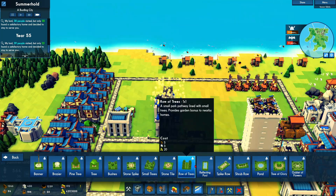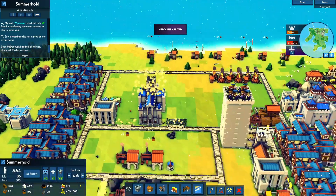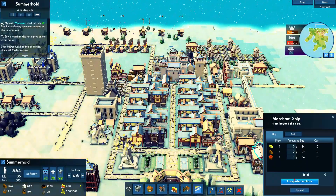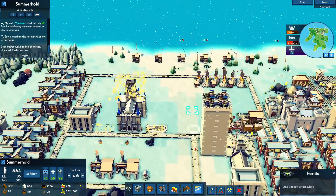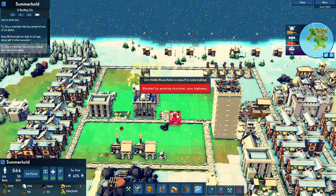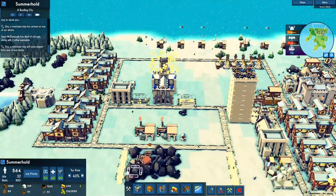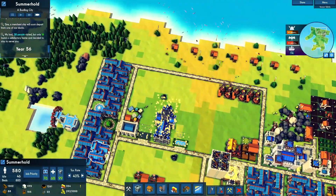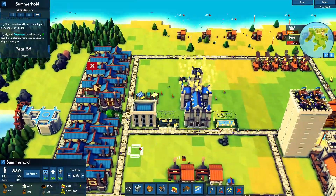Shrub Row could be nice — Row of Trees though. I'm not sure what I want to do here because I do want to decorate. If I have a church, I want to decorate it. But I also do need to increase my money. Oh wait — I forgot these cost a lot. Spike Row — how would that look? This is one thing I don't like, where it doesn't clip to the buildings. If it went to the entrance right here, I would have loved that. But it doesn't, so I'm kind of saddened by that.